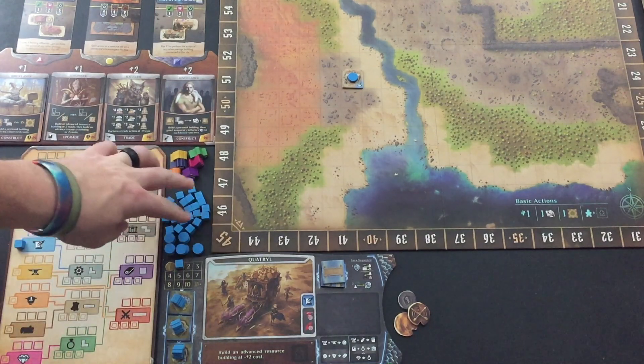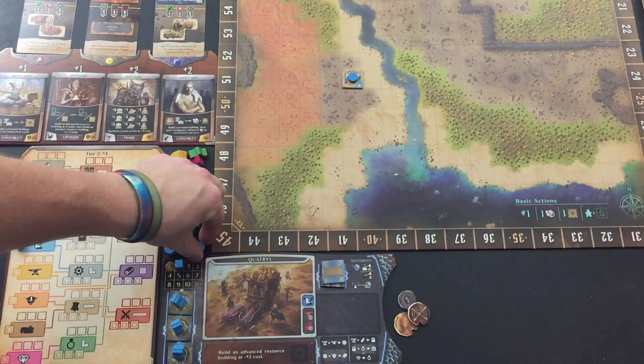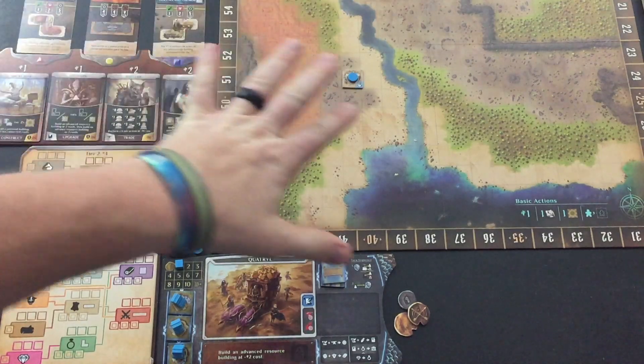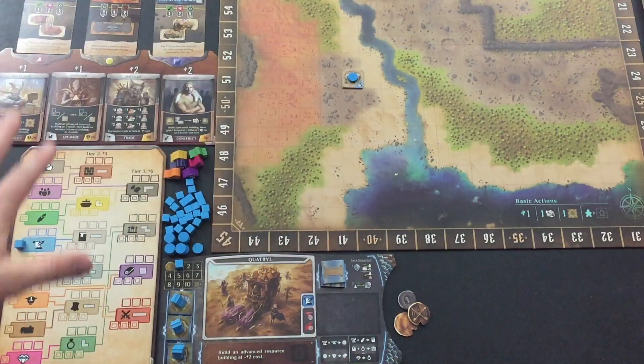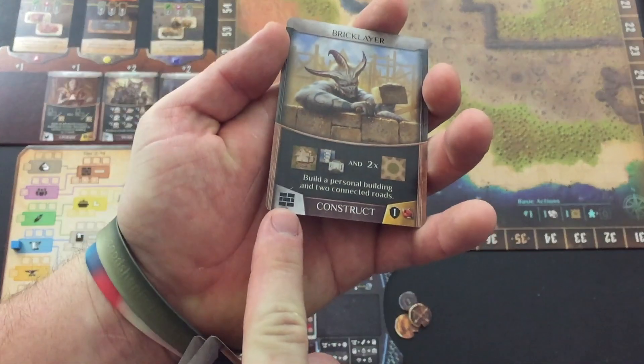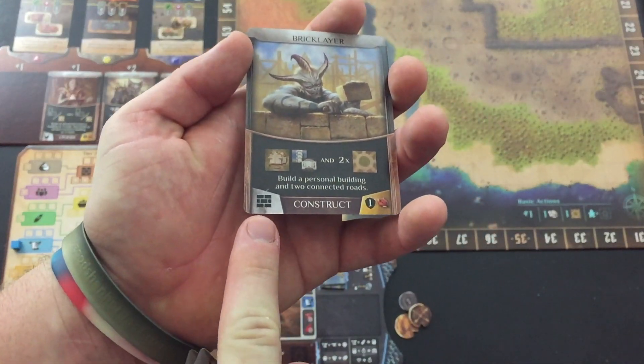I've got all my extra cubes and discs over here. Let me put one of these discs up here on the zero space — you can't see that, it's outside the frame, but as I build that way I'll adjust the frame. Over here these are advisors that I can get. To be able to get an advisor, you have to meet two qualifications: first, you've got to be able to pay the cost above it — one, one, two, and two for each of those. Then this symbol in the bottom left corner you've got to meet that too. I'll adjust the lighting here in a second.